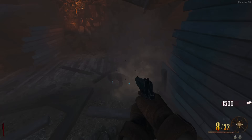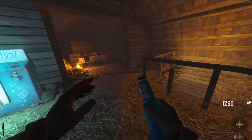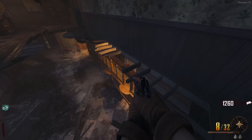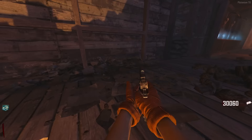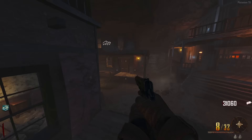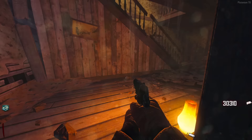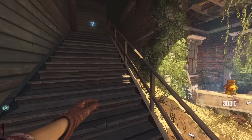It's been a hot minute since I did the Richtofen Buried easter egg — last time was back in the 24-hour video. I'm actually pretty sure it's easier than the Maxis side so I'm not super worried. I do remember the lever step in the maze being super annoying. Not sure how it works with the solo mod. First thing we need to do is build the guillotine.